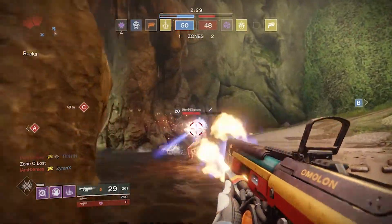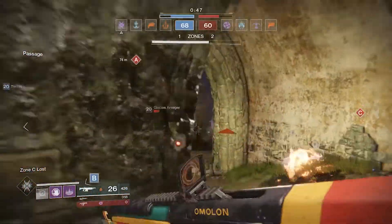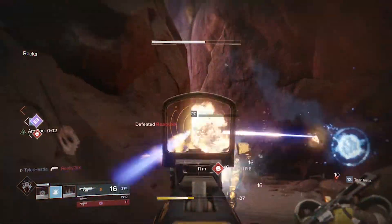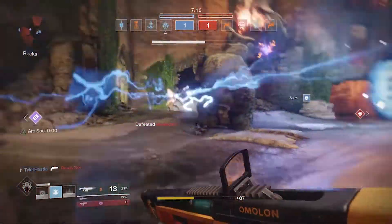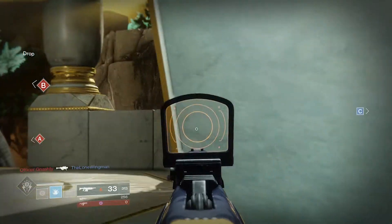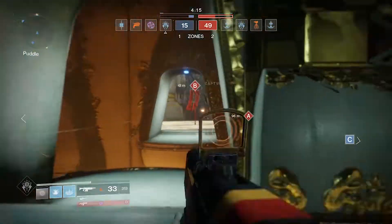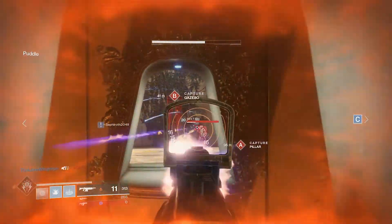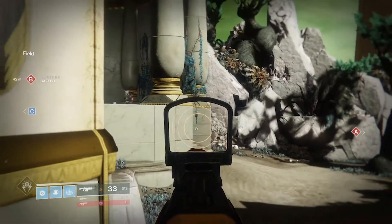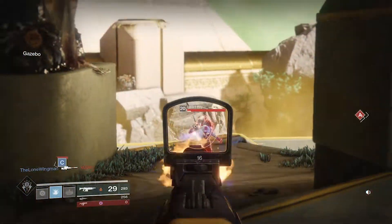Most people would run Ricochet Rounds for the increased range and stability. This gun might have a little more range than Uriel's Gift — I'd have to check the stats; I'm doing a comparison in another video. Having that hard-light ricochet effect is good for hitting people around corners when they have no shield and barely any health. I've gotten hit with this around corners a few times. The High Impact Reserves perk also helps as the mag gets lower.